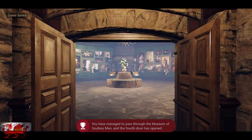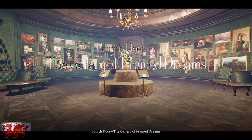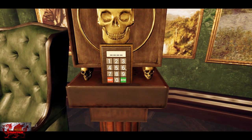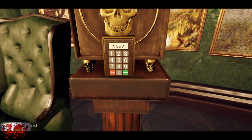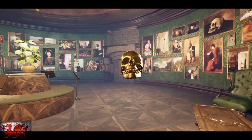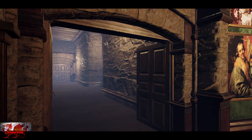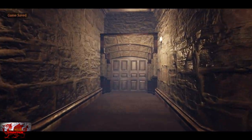The next room is a lot more chilled and easier. Take a right and enter a code - the code is six, two, eight, nine. Open it up, pick up the skull and stick it in the pipe socket, and that's another one done.